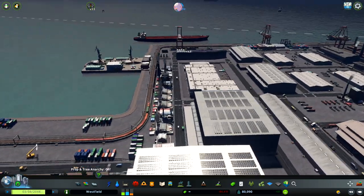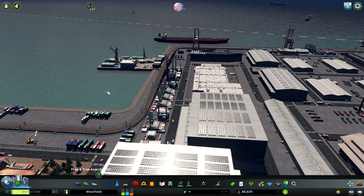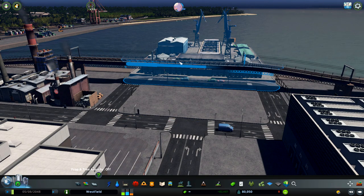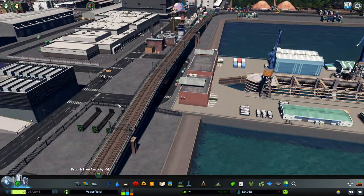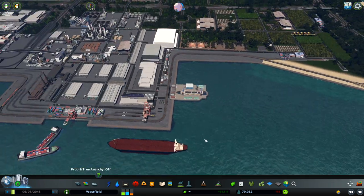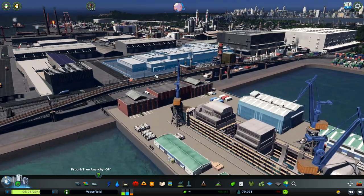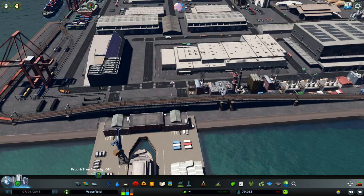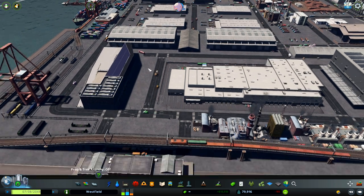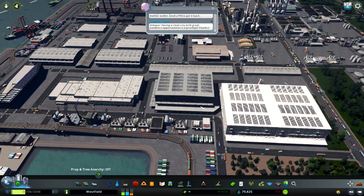Here we have the first big factory on this part — a shipyard. I wanted it like this, where the railroad is crossing so they can move all of the goods in and out. Here we are producing ships, using all of the materials needed, produced really close by. They can be moved with train or with trucks — it's really close, that was my goal. We have a lot of buildings storing all of the goods needed to produce ships, plastic, glass, metals, and timber. It's all stored on these couple of warehouses.